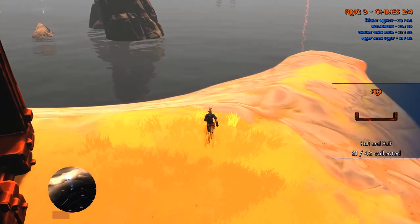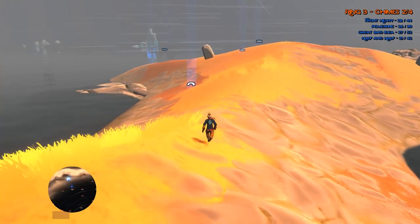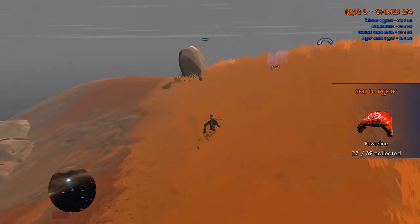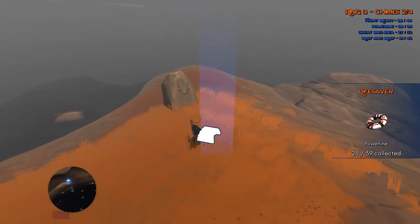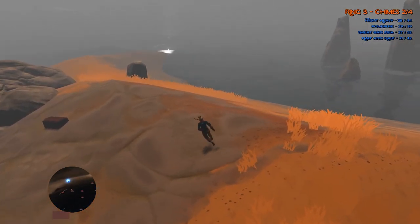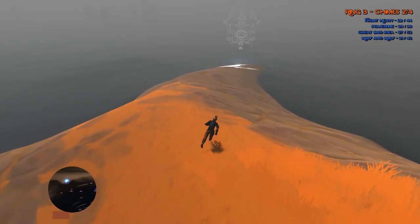Half and half — oh, rib. Small roofs. We've got to see if they're useful for anything. We've got a lifesaver. Come on, pick the thing up. Is that it? Wasn't there a chime here? No, there wasn't a chime here — there was a chime in the last one.